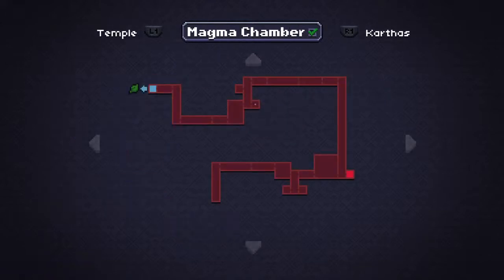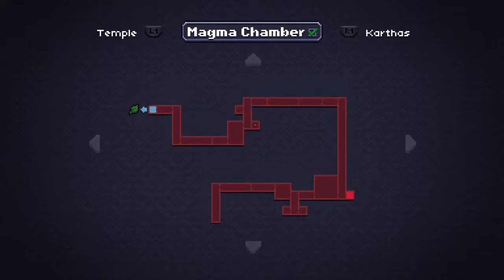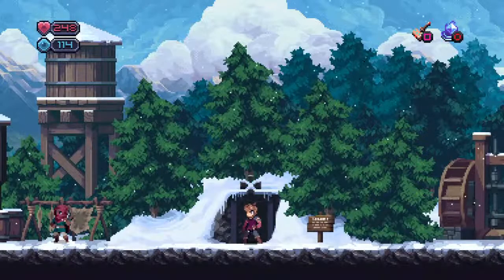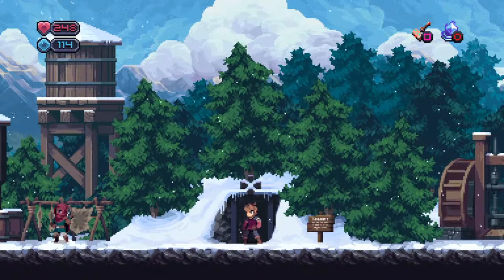Then ultimately you go to the magma chamber — basically hell. There's one hidden room I found in there from a waypoint dot. There's only one save point, and once you get slightly past the save point you can't leave the level. So when you go into this level, be ready to beat the game. It's a straightforward path so you just go that way. That's the look at all the maps — hopefully that's helpful to you.